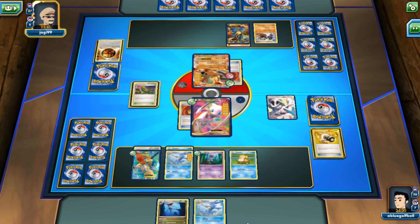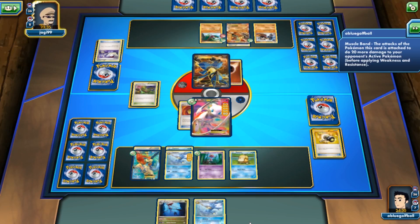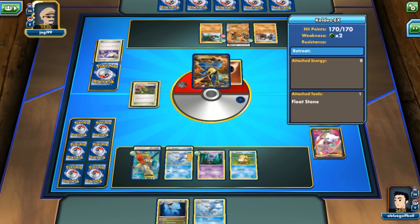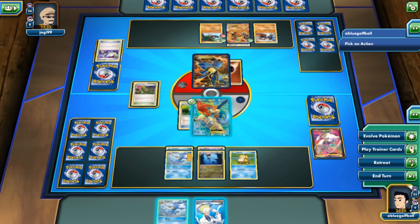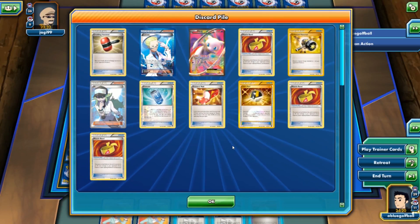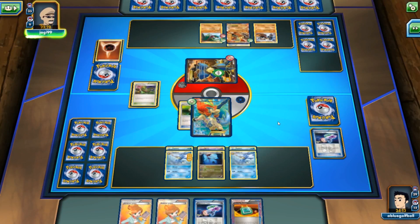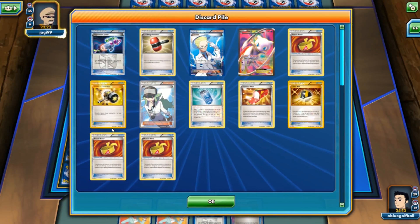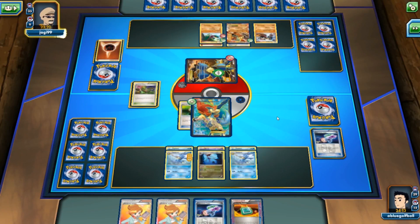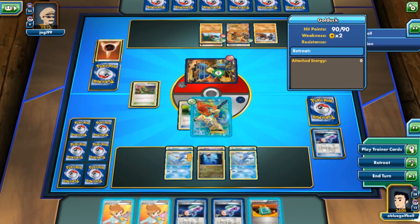My opponent goes for a Hawlucha and an energy drop with a Switch — poor Mew EX gets knocked out. But it's okay, we have Keldeo with the Float Stone so we can Rush In and retreat. We do get a VS Seeker but miss on the energy drop. We play Crushing Hammer and it works — really good. I'm going to play the Hypnotoxic Laser and hope my opponent flips tails. What I really need right now is either a Mew EX or an energy drop.